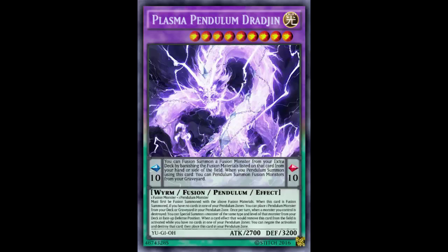Being a fusion pendulum monster, he has both a pendulum effect and a monster effect. The pendulum effect reads: you can fusion summon a fusion monster from your extra deck by banishing the fusion materials listed on that card from your hand or field. So instead of using Polymerization, you banish the materials. There's no Miracle Fusion — you can't banish from the graveyard — but you don't need Poly. Take that trade with a grain of salt.